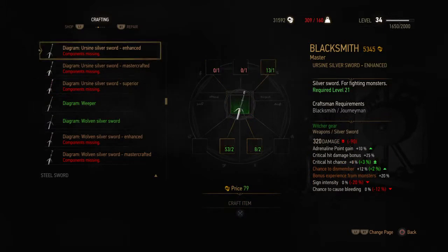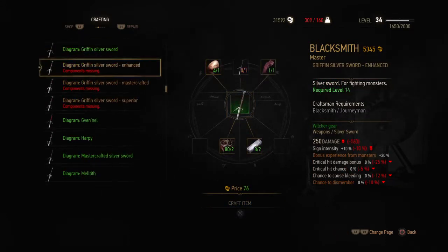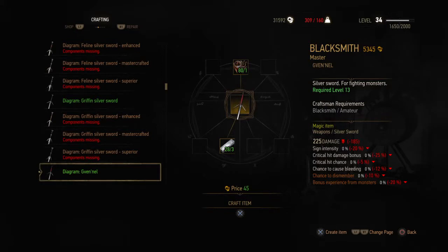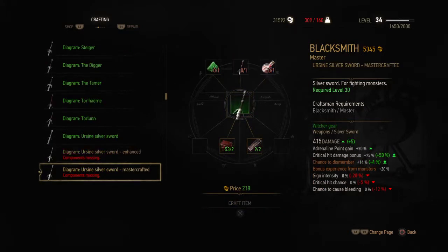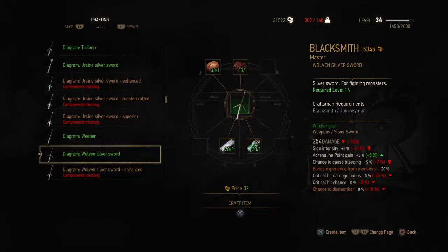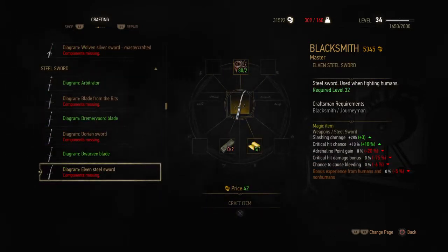Something is missing — one of the materials. So it will be a bit tricky to upgrade it to the max. One of the wolf ones is missing so I cannot upgrade it fully. Let's check the steel ones as well — wolf steel sword is here, but I'm also missing something: dark steel ingots.